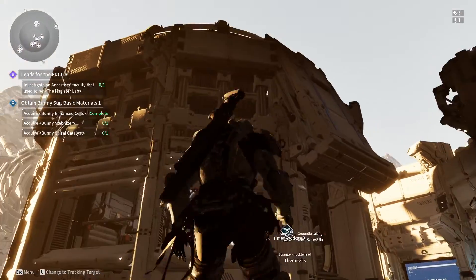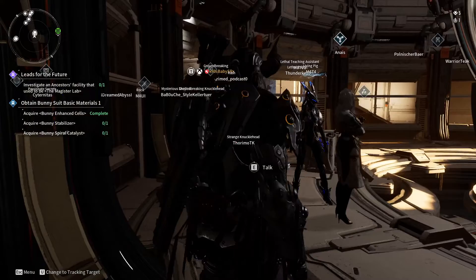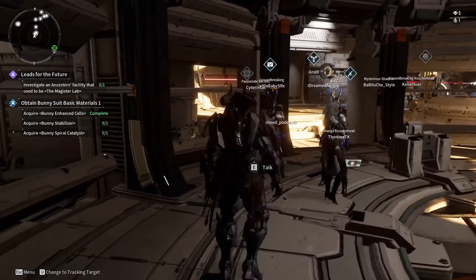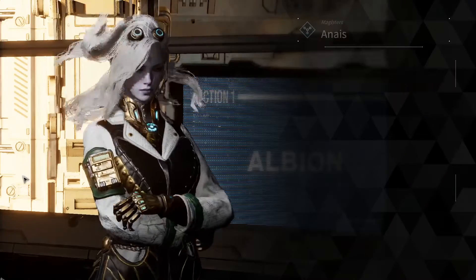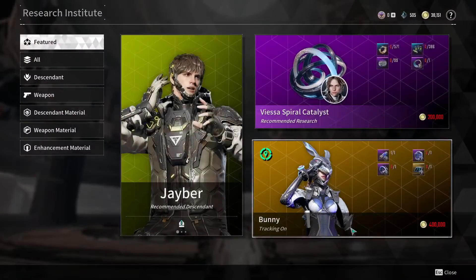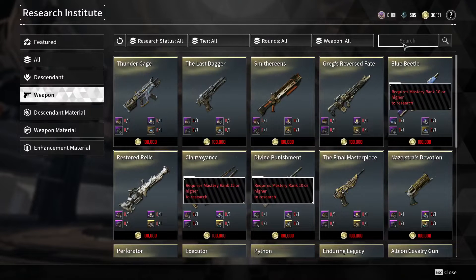Once inside the laboratory, you want to locate the NPC called Anais, who is dressed in white. Long press your E button on her, then click 'Research Request,' then click on 'Weapon' and look for the Fallen Hope.